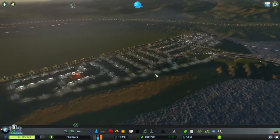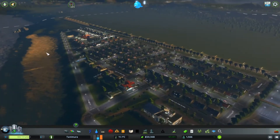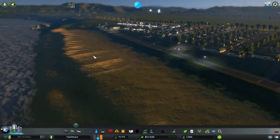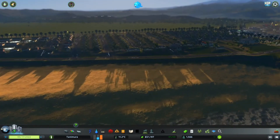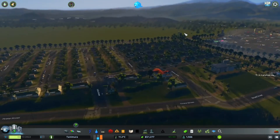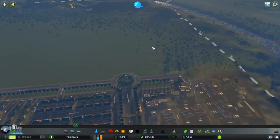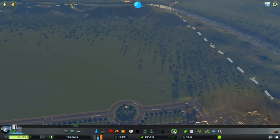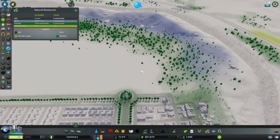Today we are going to fill this nice beach with a park. It will be a nature reserve park because I think the assets suit the beach theme the best. We also have a lot of industrial demand, so today is a good day to be starting our forestry industry. With forestry, even if you don't have a lot of resources, if you plant trees under your tree plantations they will pick those trees up as a resource and it will be nice and productive.